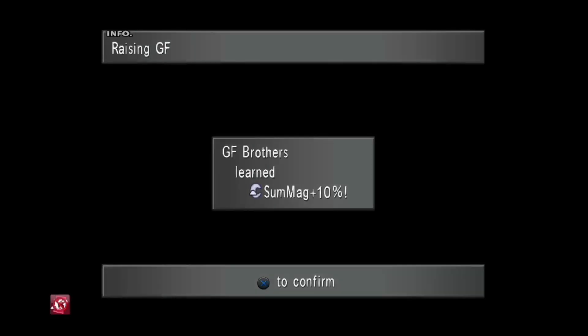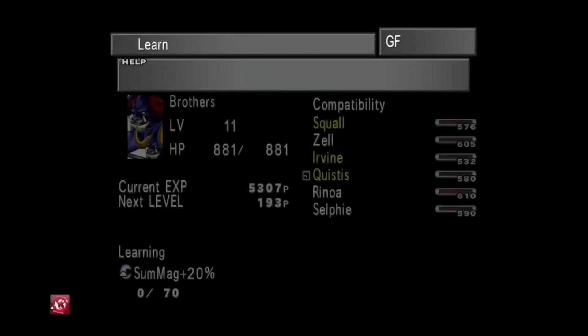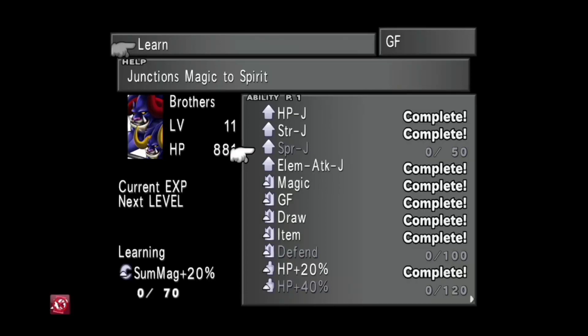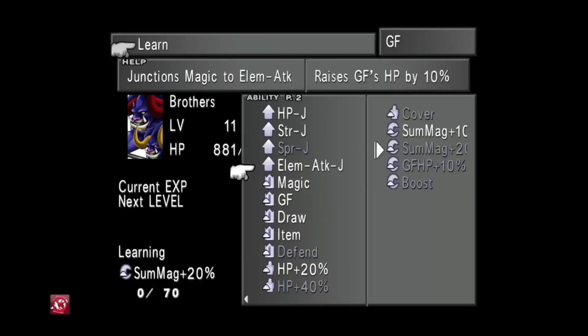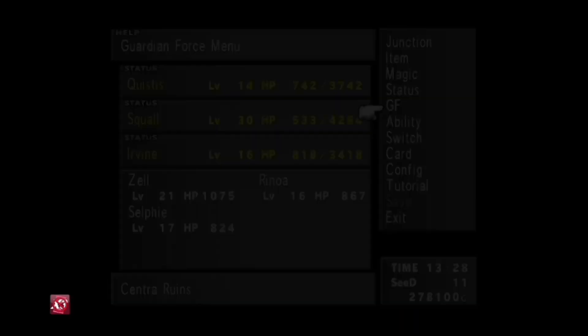Brothers learned Summon Magic Plus 10! Let's get him working on his next ability. We need to get the HP abilities going with him. The elemental junction - he hasn't learned Junction yet, wow. I'll get him working on HP Plus 40 because he also learns HP Bonus. That's right - okay, getting that going now.